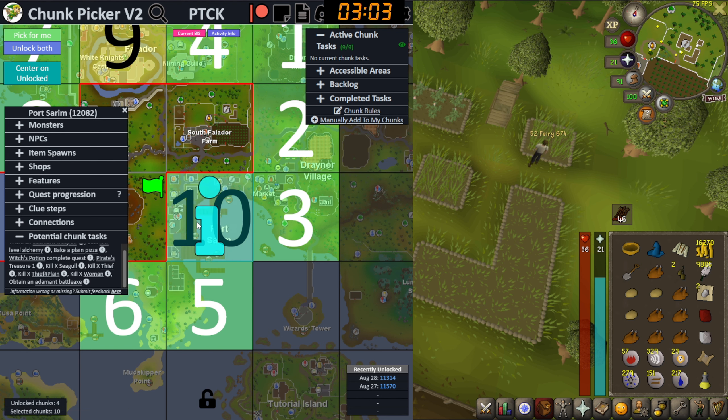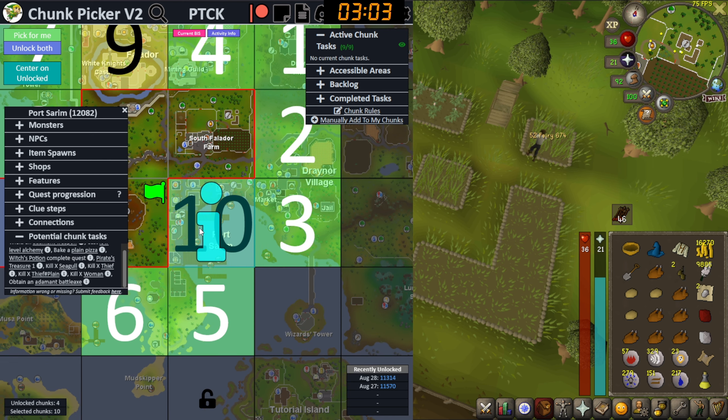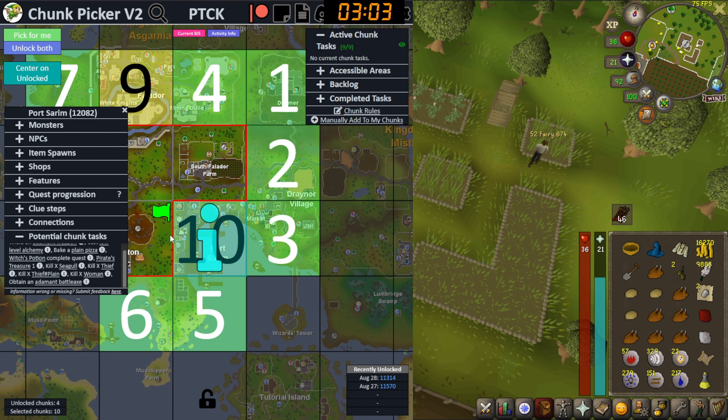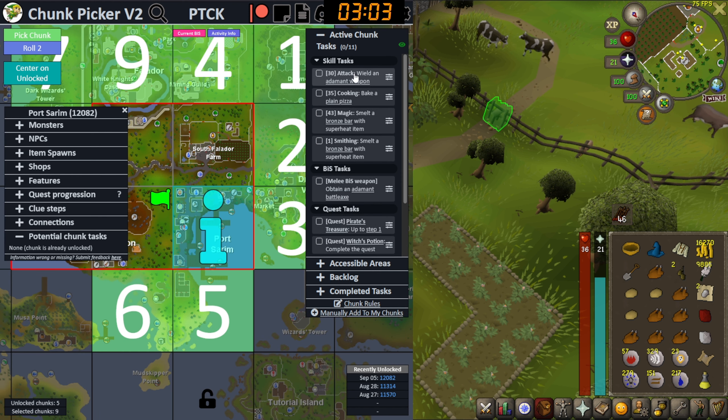We get an upgrade - an adamant battle axe, an adamant weapon! I've been with this bronze scimitar for four full chunks, so I'm probably going to pick Portsarim. It's better to go this way, I think.